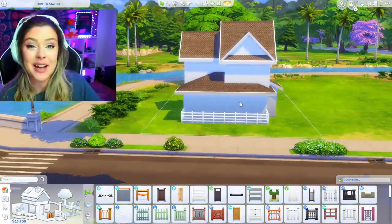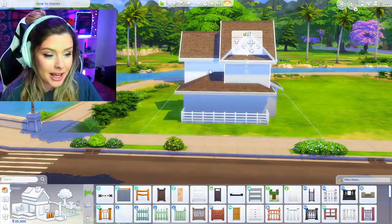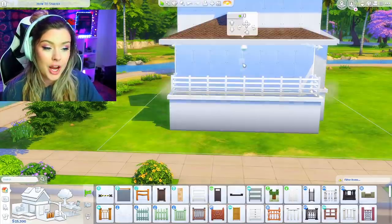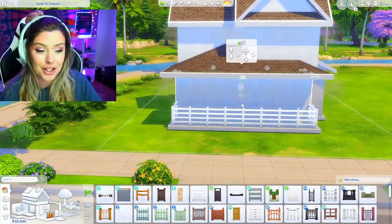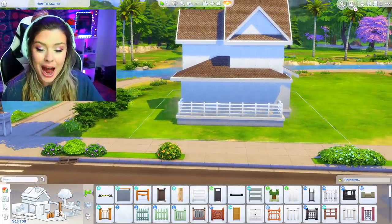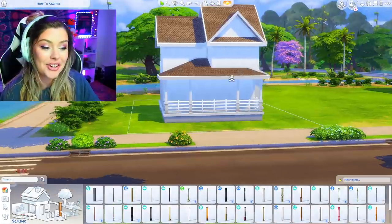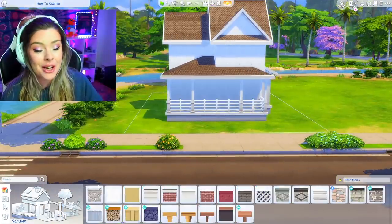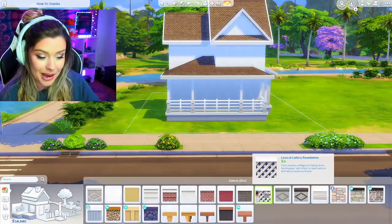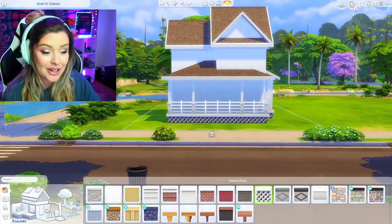Now I'm going to raise the house up. I want to put it on a foundation — if you click on the house, you'll see a little handle in the middle that lets you bring it up and down. I prefer to go about three ticks up. I'm also going to put some columns down to provide support for my patio. For the foundation paint, I'll use this bottom button and just click to apply it around — and there we are, that's our foundation.